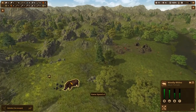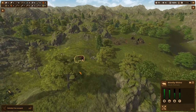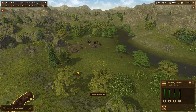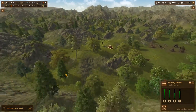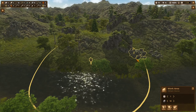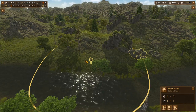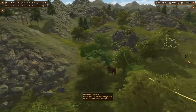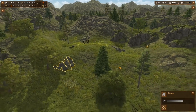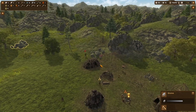Look at that — a wooly rhinoceros! Definitely don't want to fight them. The creatures in this game, especially the ancient ones, are actually pretty cool. We've gathered all the stone we can by hand and have plenty, but let's move this rock work area somewhere closer. Now that we have flint picks we can make use of more stone deposits and the villagers won't have to travel quite so far.